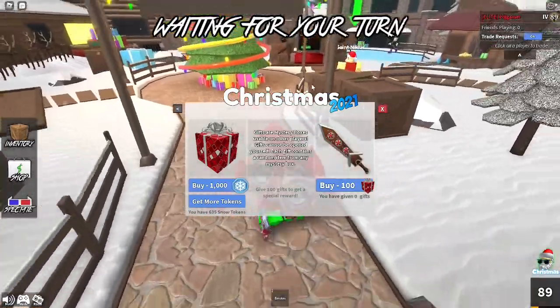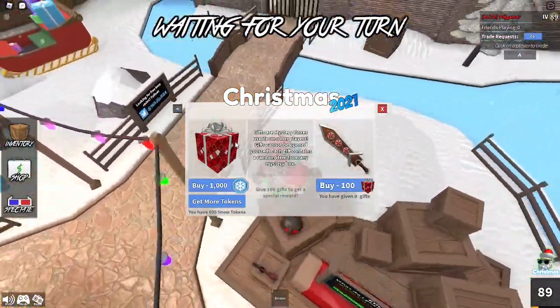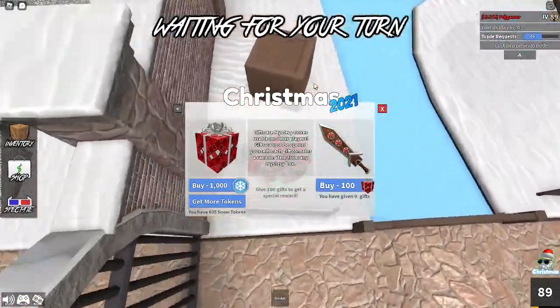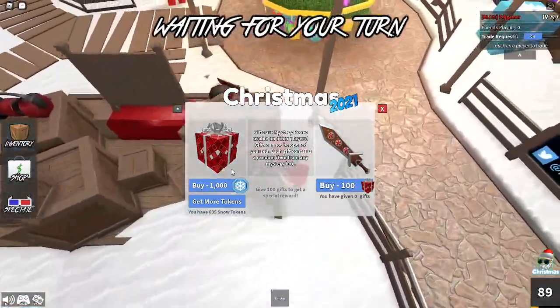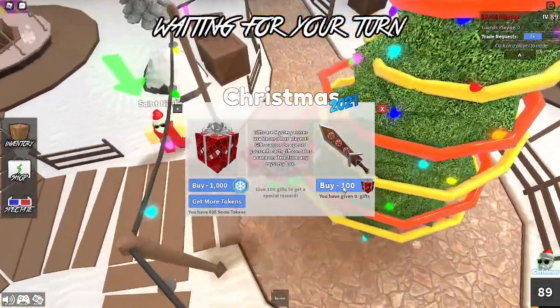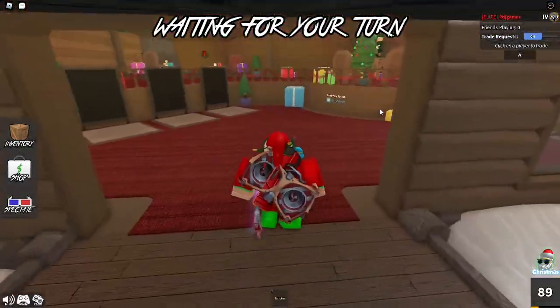I've seen people get goodies from the gifts, so there's a very rare chance you might get a godly from a gift, but you'll most likely get a common or a rare or something like that. Once you've given out a hundred gifts, you'll then be able to purchase the swirly blade.